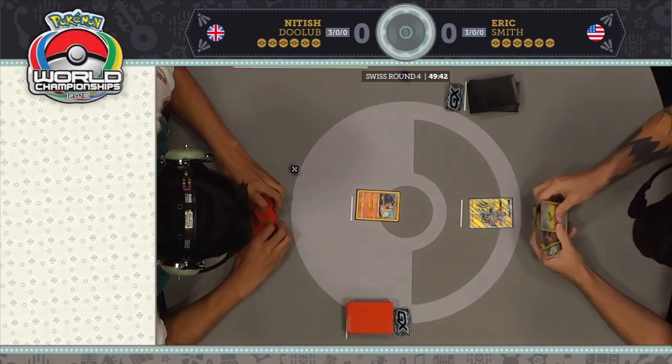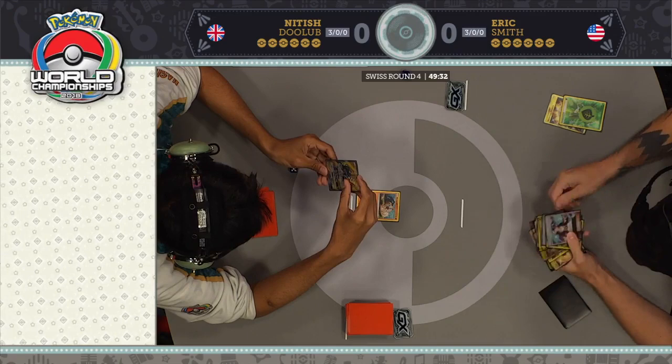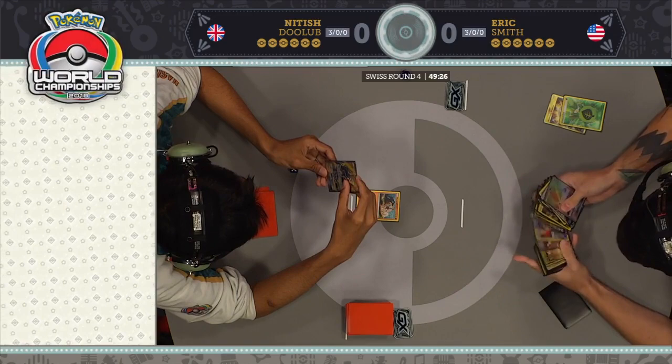Nittish immediately has to pick it up and read it. That is not a card you want to start with — it's supposed to be a surprise out of nowhere. You drop it down, use the ability, and shock your opponent with the GX attack. But there's no surprise here. Tapu Coco GX is going to be the starter Pokemon.